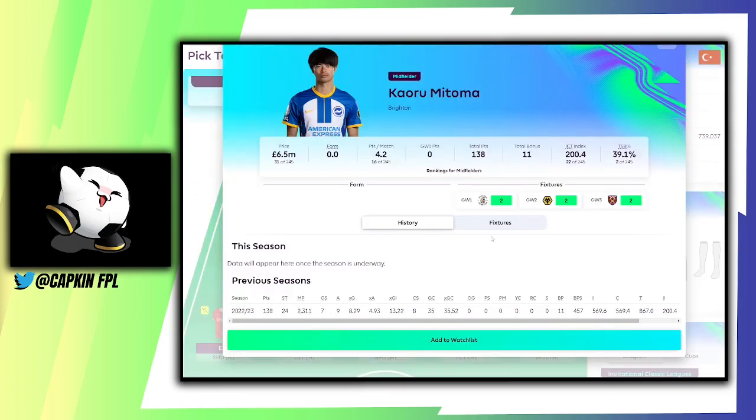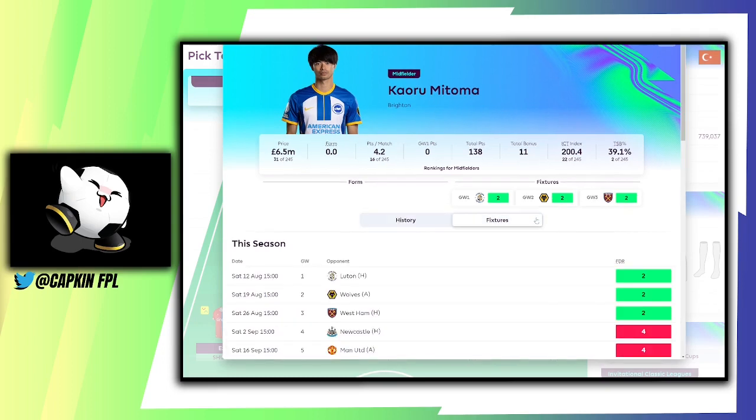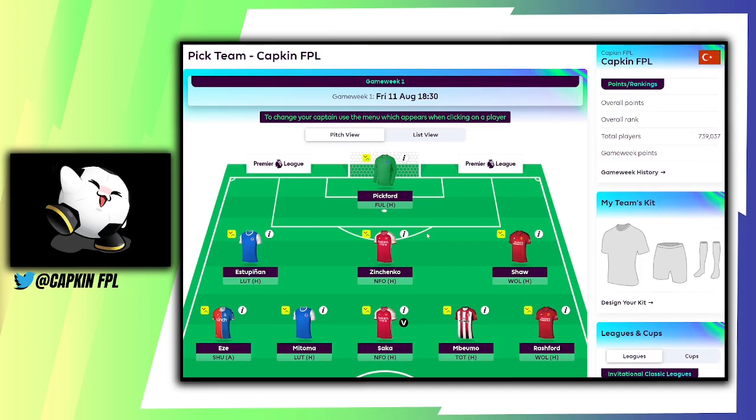Moving on to Mitoma — seven goals, nine assists, eight clean sheet points, 11 bonus points. Last season he didn't even play that much and still got a decent amount of returns. He came off the bench quite a lot early in the season. He's 6.5 million, 39.1% owned — very highly owned — and a lot of people are going to be looking at Brighton midfielders.